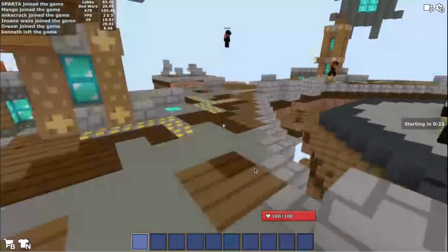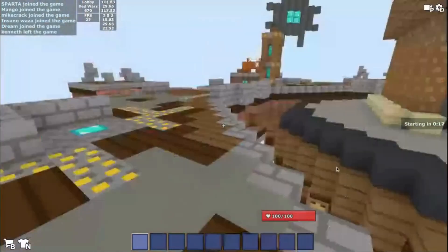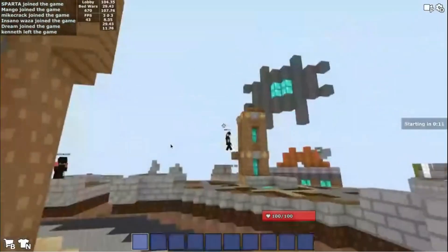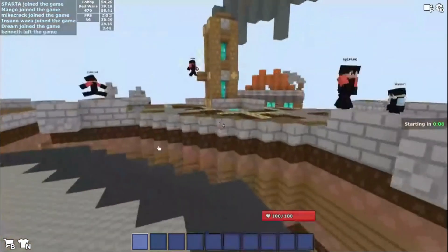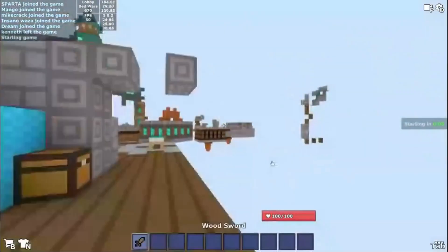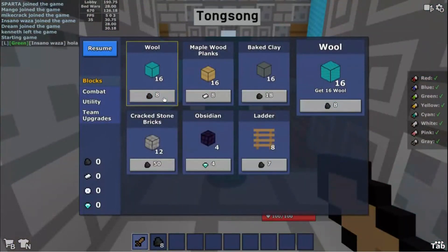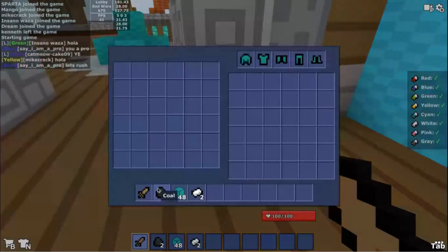Hello, welcome back to my channel. If you've been following with me, today I'm going to be playing Block Style Bed Wars. I find it really fun. Any Minecraft player will know this is weird — it uses coal and iron as its currency, and it also has moonstones.